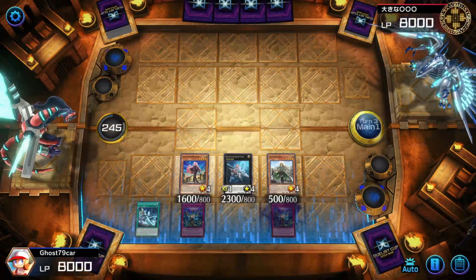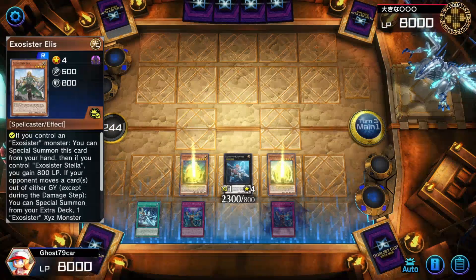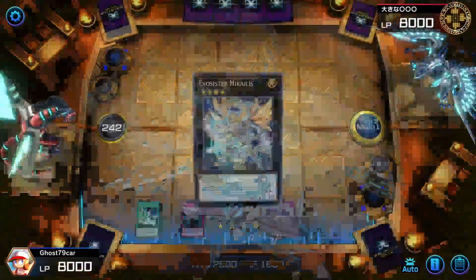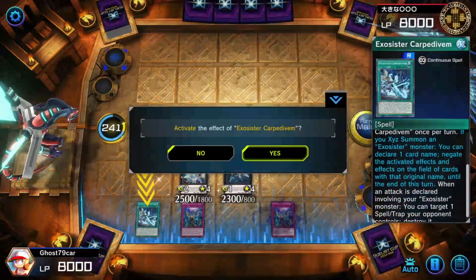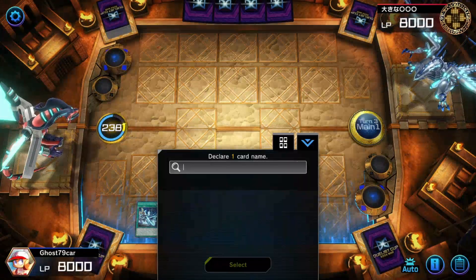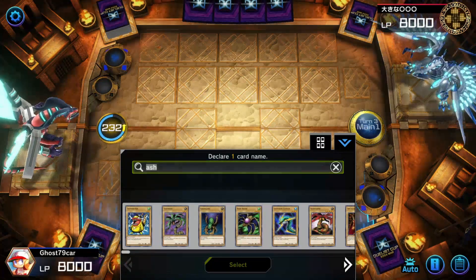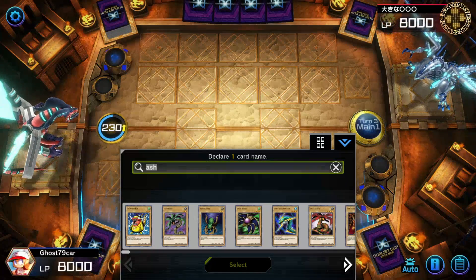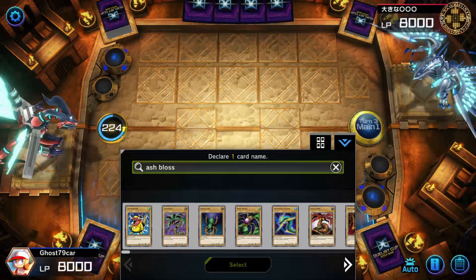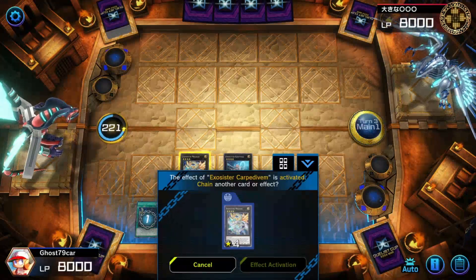Summoning Nicholas, getting some more spells in hand. I know he's playing Blue Eyes, so there's no point in the other option — might as well use Ash Blossom. Negate.